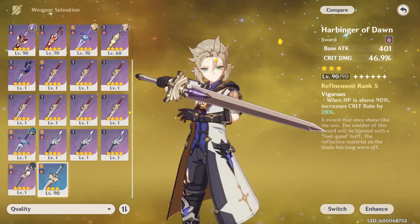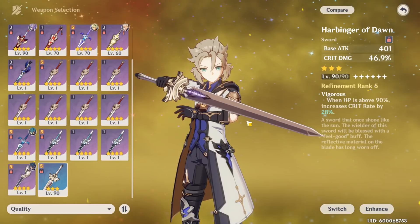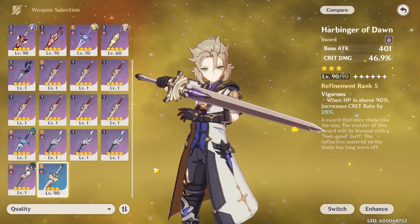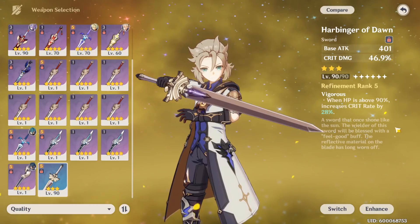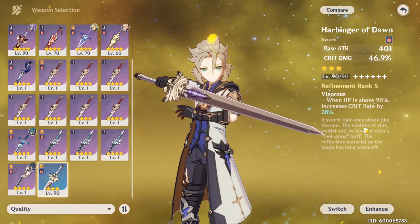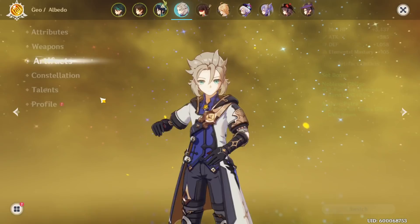Harbinger of Dawn is probably his best free-to-play weapon option for support. There aren't really any four-star weapons that give crit rate and crit damage, so that makes the three-star option stand out. There are five-star weapons that give crit rate — this one gives 44% — but most people run Harbinger of Dawn unless they have a five-star alternative. I ran Harbinger of Dawn for about a month or two, then switched to Primordial Jade Cutter after I got it.